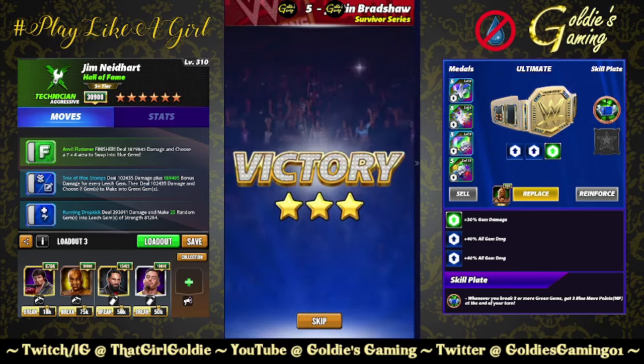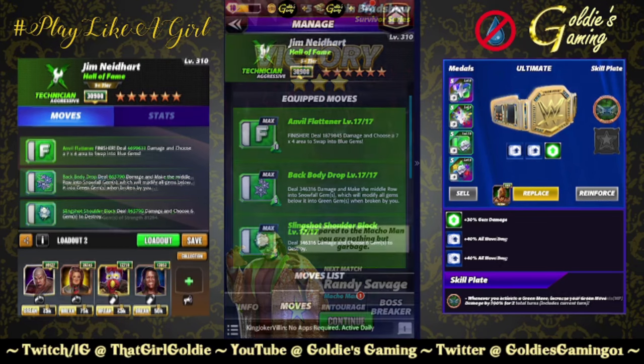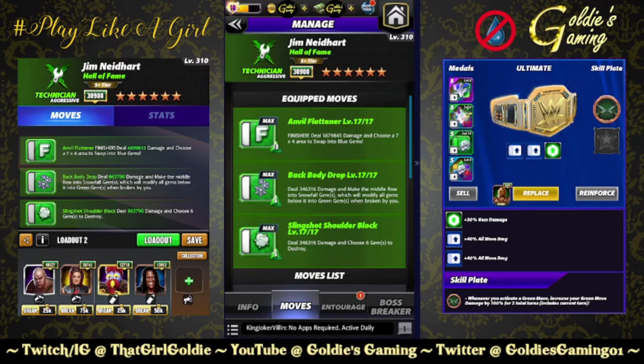I know everyone saw the green moves and the gear boost damage and is wondering what that looks like — I will show you. Now we're looking at the move damage build. There are many different ways to approach this from a free-to-play perspective. Because it's a preview, I want to show the higher end of what the damage output could look like. We're doing triple green: the Anvil Flattener finisher — 1.87 million base.